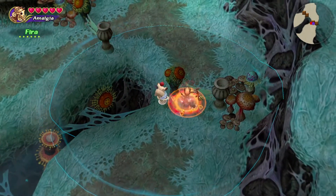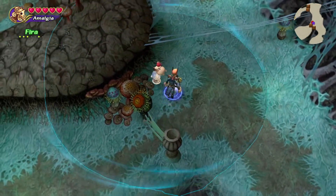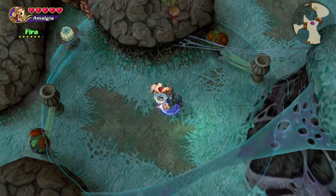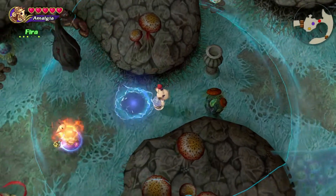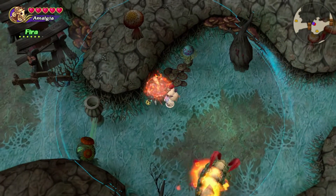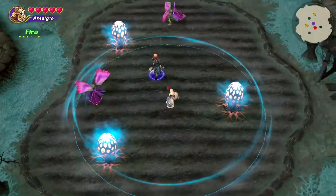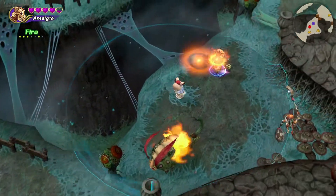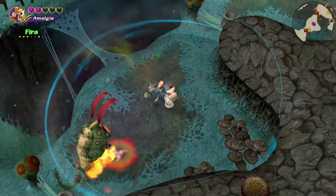If you didn't kill those enemies earlier that were on the left side in that web area, now's your last chance to do so. At this fork up here, it doesn't actually matter which way you go — you have to go both ways eventually, so let's just go left. There's another big bug enemy here in an enclosed space, but there should be enough room for you to keep a distance. Now we're going to go west into a large field and defeat three plant enemies that shoot poison. They don't have much HP and they should die pretty easily.